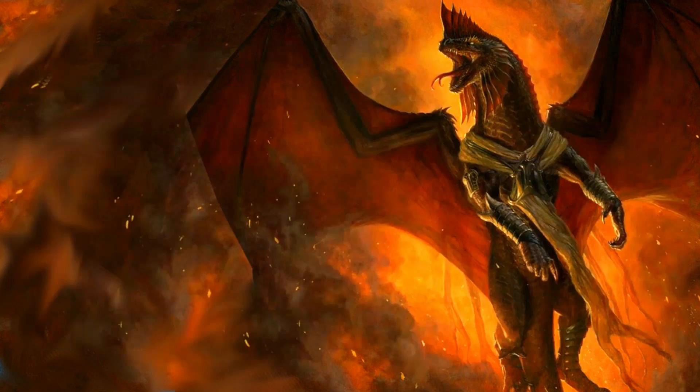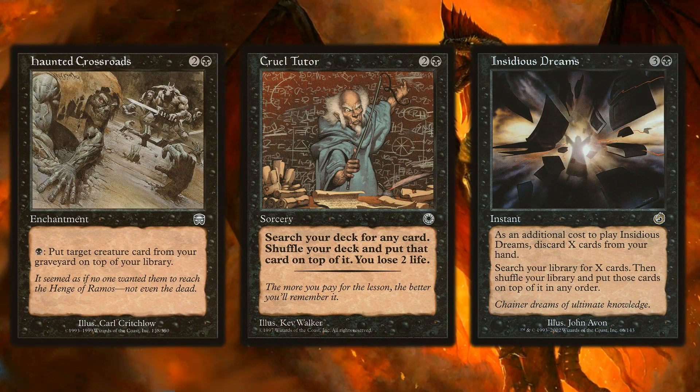Black gives us great top-of-library manipulation too. Haunted Crossroads lets you pay one black mana to put a target creature card from your graveyard on top of your library — great if you're running a reanimator package with Buried Alive. Cruel Tutor is an excellent tutor that puts the searched card directly on top for three mana, letting you set up Vivictus perfectly. Dreams is also really good, letting you discard cards like Reassembling Skeleton or Bloodghast while stacking the top of your library.